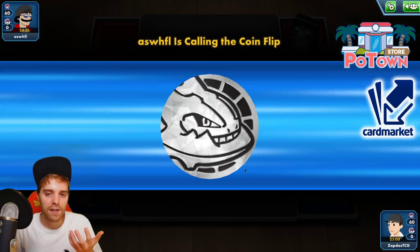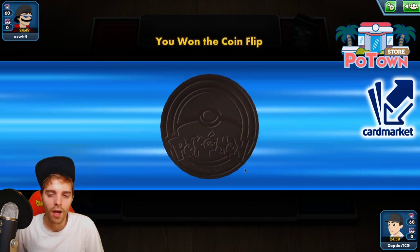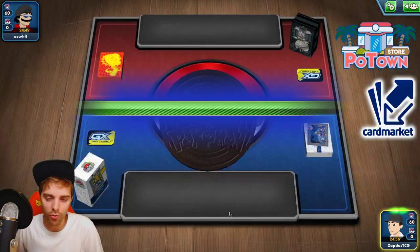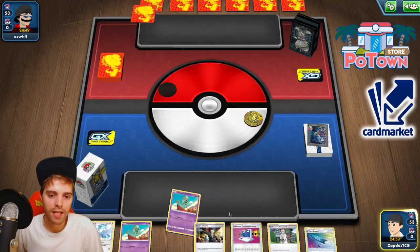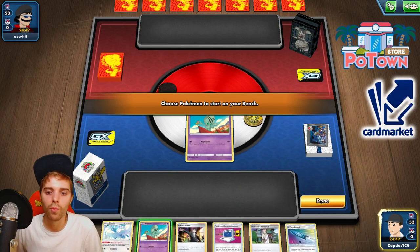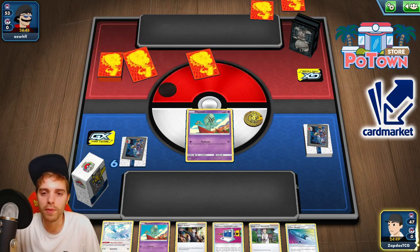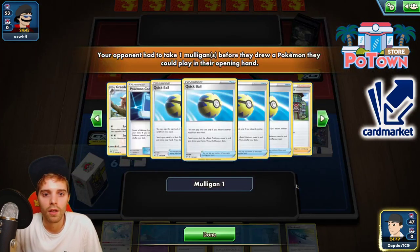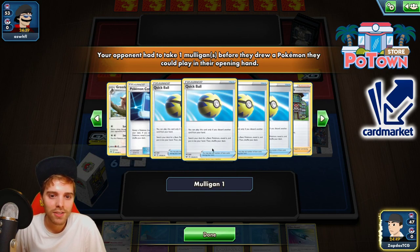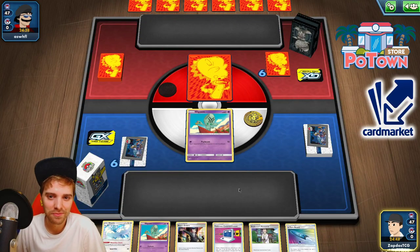Okay, coin flips — there's a cool-looking Steelix coin. This list always wants to go first because we have Capture Energies and Jirachi. We can use U-turn Board, go to Jirachi, but it all depends on the matchup. The opponent is on Greedent — so who is the better hit-and-run Pokémon?